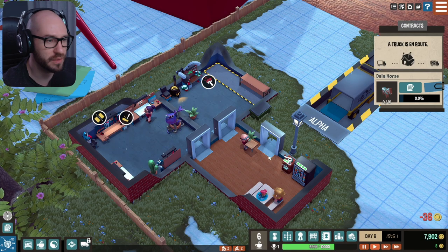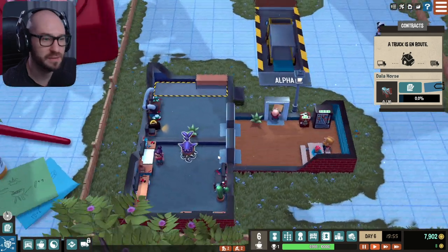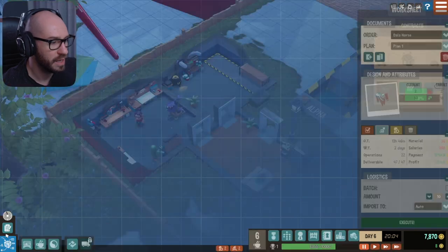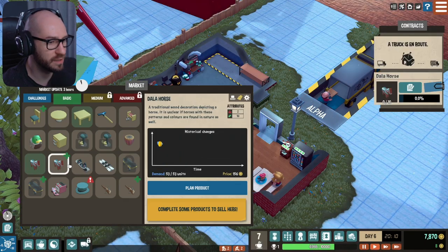This is where I select how many we want, so let me just make 10 of these. Hopefully we can sell a lot of them and get a lot of money out of that. Execute. Alright, that is perfect. And in the meantime let me get another product — let's see what else can we sell here.